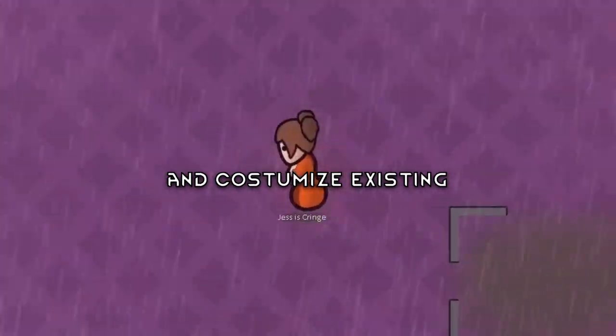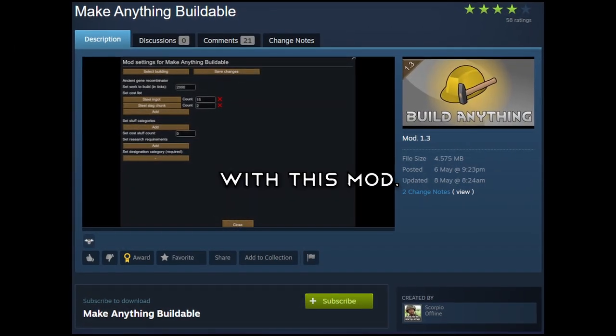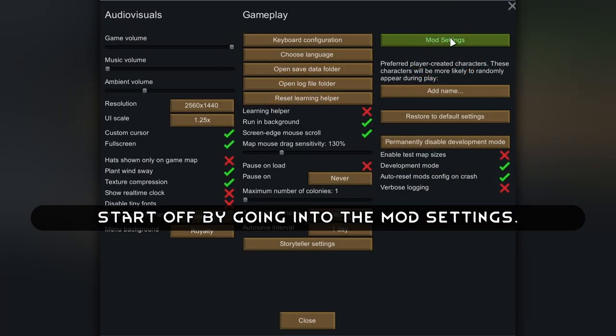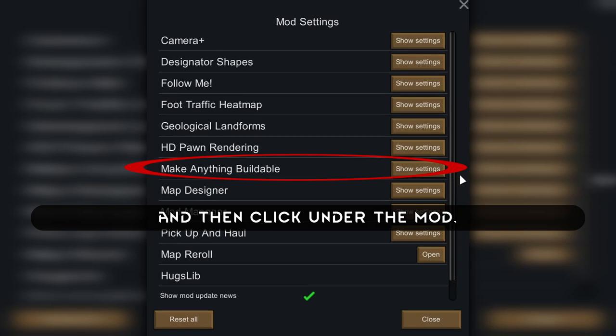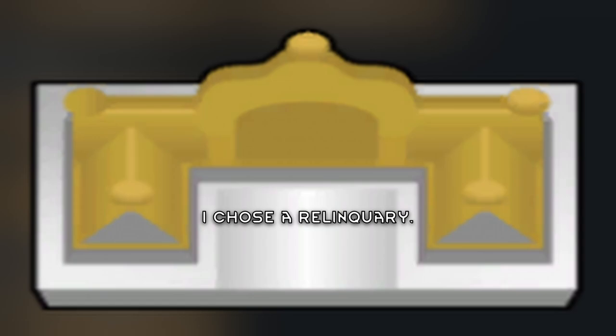You can now build everything and customize existing building recipes in RimWorld with this mod. Start off by going into the mod settings and then click under the mod. Here you want to select a building first. I chose a relic query.